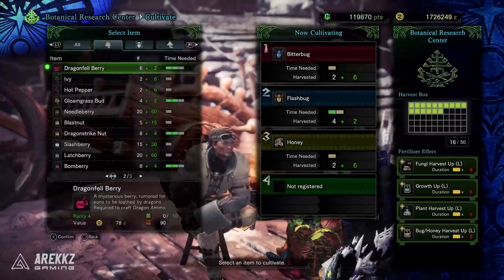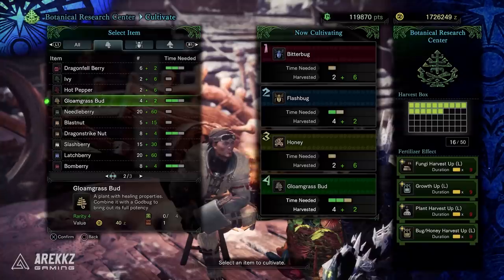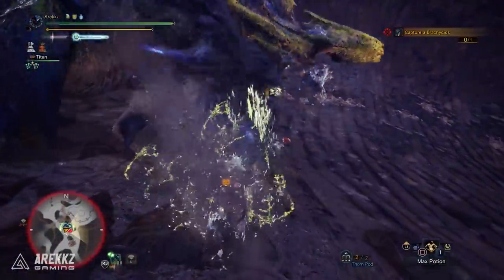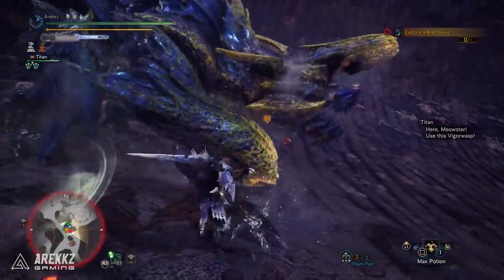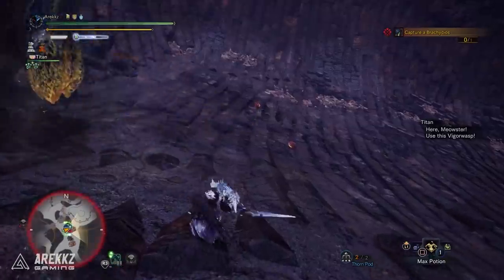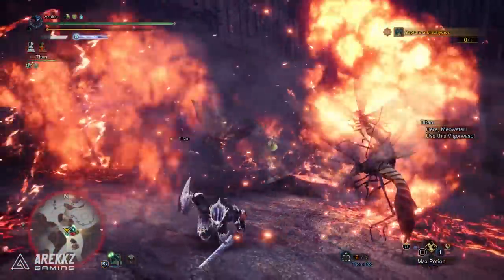I always personally have Gloamgrass Bud on retainer just because I want to be a good teammate. Monsters in Master Rank hit a lot harder, so Dust of Life is going to be incredibly important — don't sleep on farming that item. But either way, whatever you want to use it for, that my friends is a quick guide on how you get the fourth slot and the capacity upgrade for your harvest box.